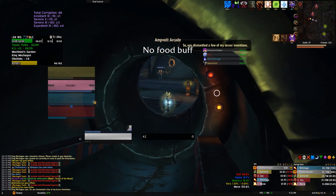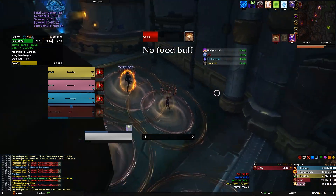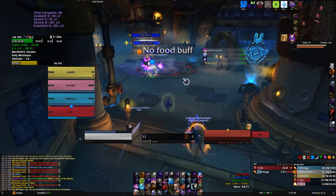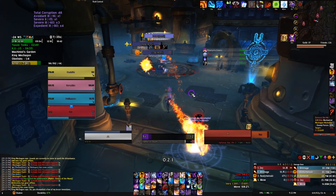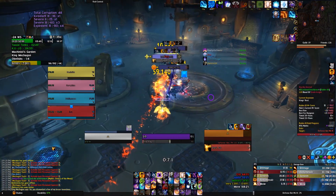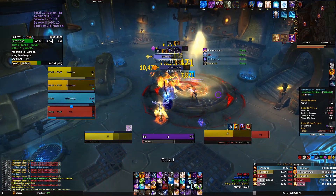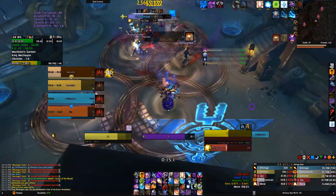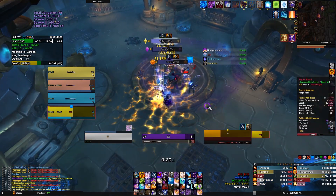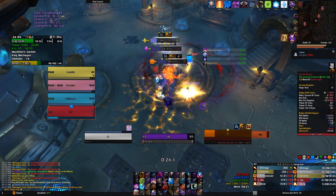Even though I died, I still did three times as much damage as anyone else in that pull. If you do the squirrels right you can easily hit 600-700k DPS and make the pull way faster. Make sure you have some kind of defensive, your healer is watching you, and you have Fade ready because you're going to have aggro. The Tinkerers will cast Gigawallop so your group can kick it if needed, but it's going to be dangerous for you.